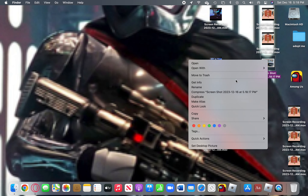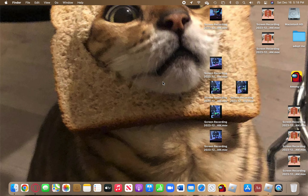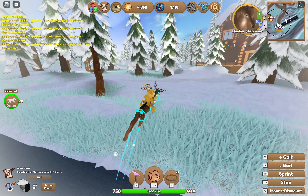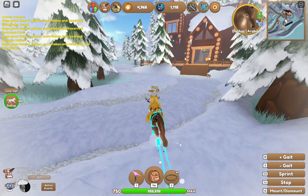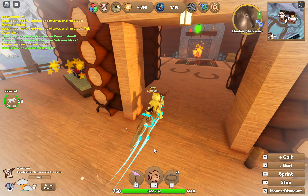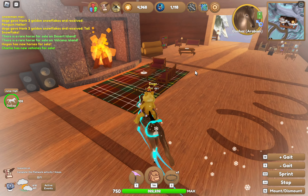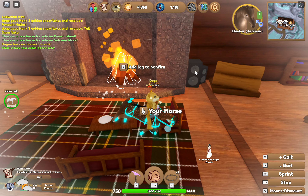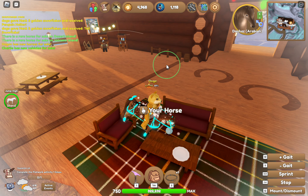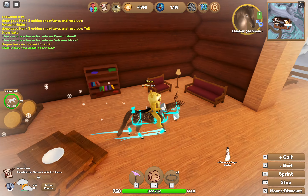Today we're going to be playing Wild Horse Island. In this video, we'll be showing you the best ways to get golden snowflakes. Yes, they do have golden snowflakes, and if you get the snowplow you can easily get golden snowflakes and tokens. As you can see, I probably have 4,000.